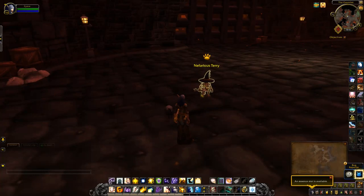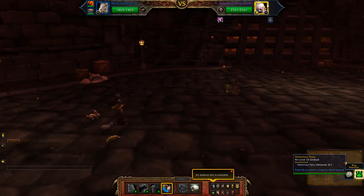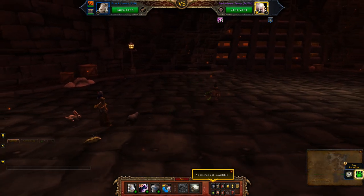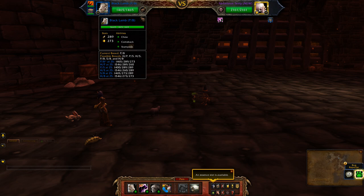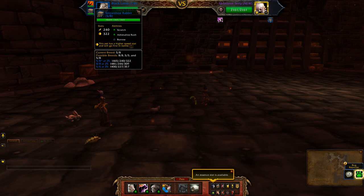Hey guys, this will be my alternate team for the Tuarius Terry. This time I'll be using the Black Lamb with a Power Balance Breed, the Antoran Bio-Lava with a Power Balance Breed, and the Snowshoe Rabbit with a Speed Balance Breed.